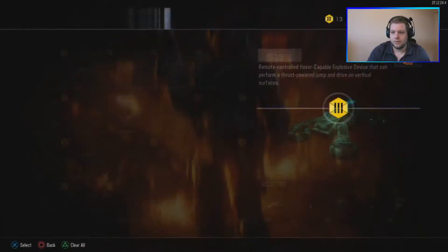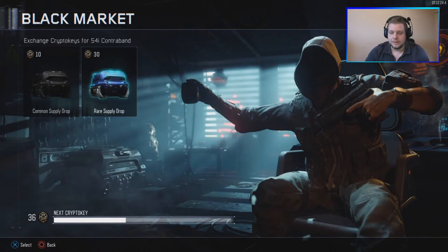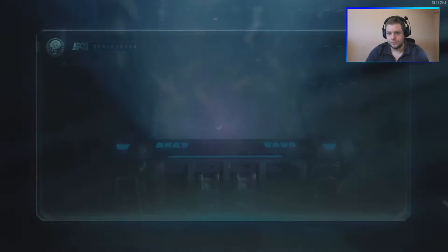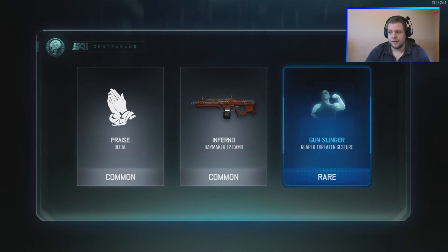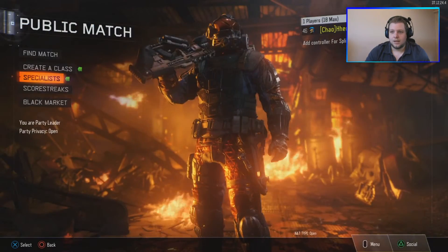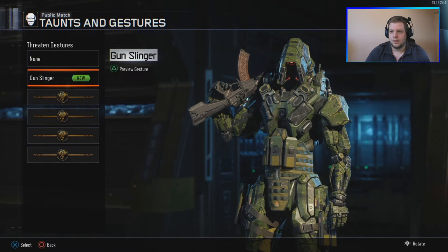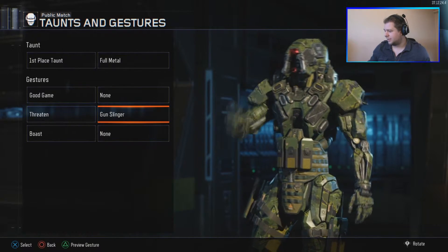We have one more — the last rare supply drop. No epic, besides the one I didn't record, and that sucks. Come on, give me an epic — it has to happen. No... that's all we get. Gunslinger for the Reaper. There we go — gunslinger. So we've definitely gotten some stuff.